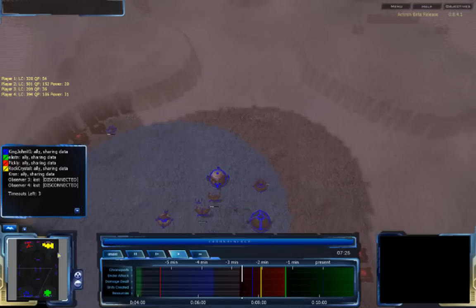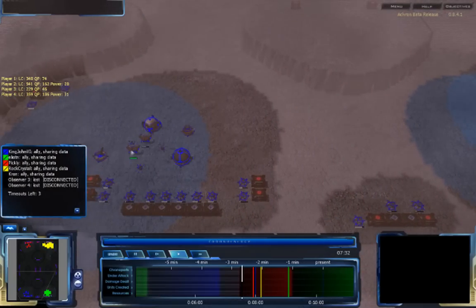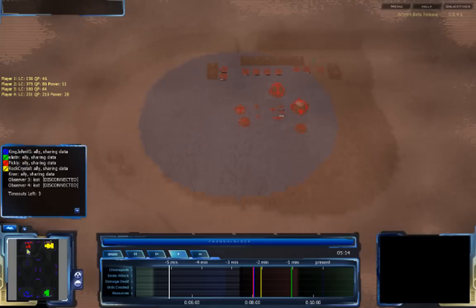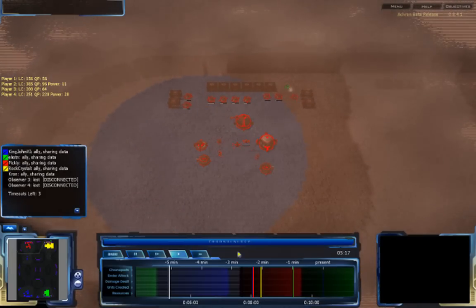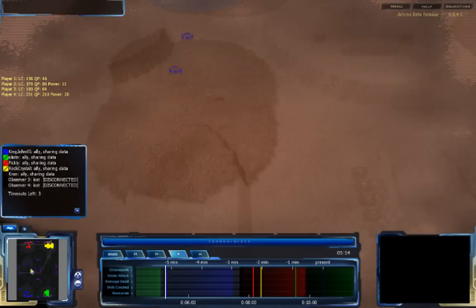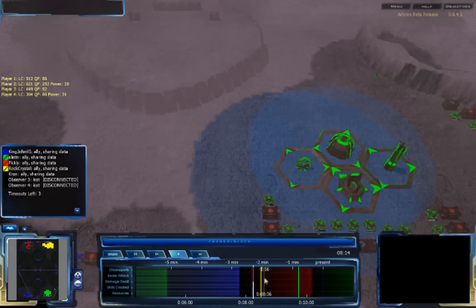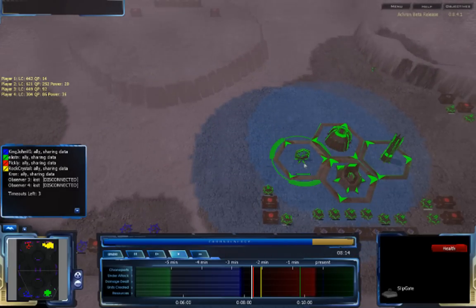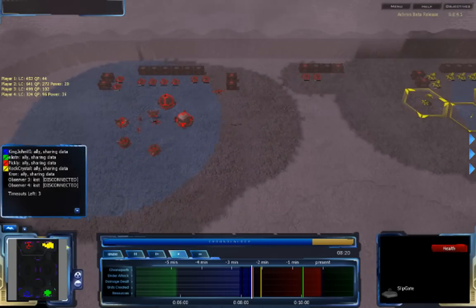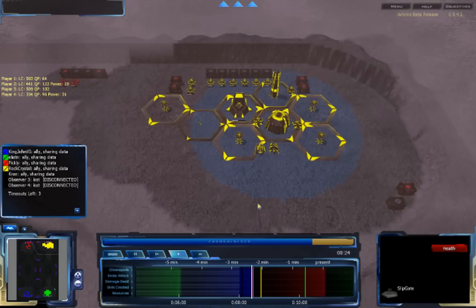Pickley is finally getting his area set up. KingJohn6 has been building more Pharah Pods and is going to be sending them back in the past. It looks like Pickley might be doing something further in the past as well, though he doesn't seem to have Gate Tech or Chronoporting yet — just double checking to make sure nothing is going on. No shenanigans have been going on with the Chronoporter, which is odd — the Slipgate still hasn't been used.